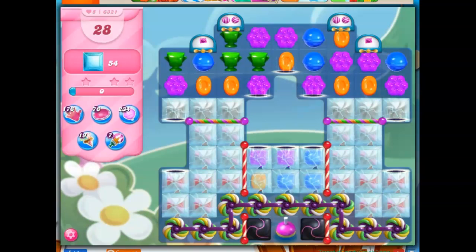Hi friends, this is Susie, your gaming guru, here to help you solve the puzzle of level 6321 in Candy Crush Saga, where we have 28 moves to clear out 54 crystal candies.